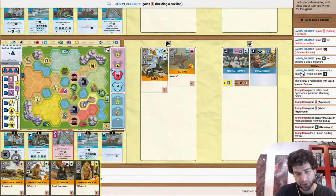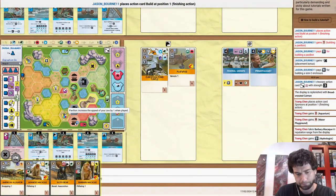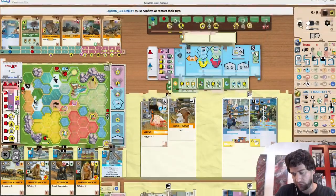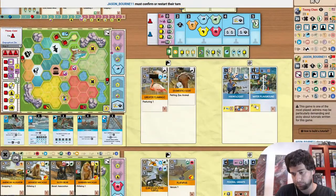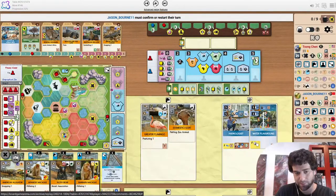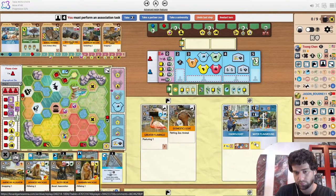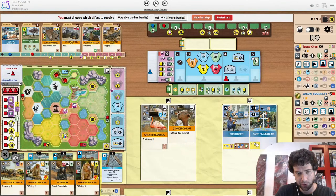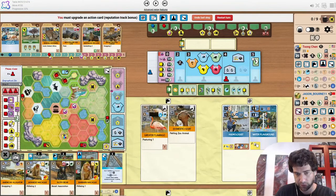The opponent building a size two on three telegraphs that they have their fifth species. They put it in Australia, so it's most likely an Australia Predator — probably the dingo we could assume. Which means it's not worth fighting to get expert in herbivores and play the Sloth bear because it's just a race you're going to lose.